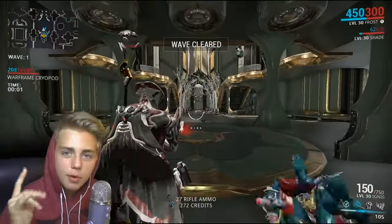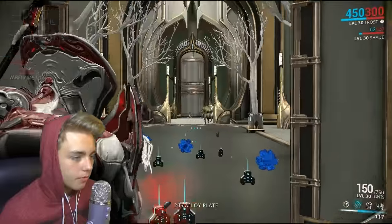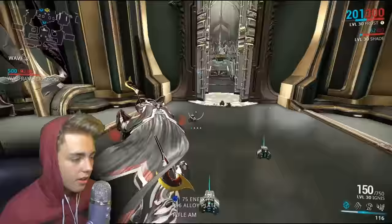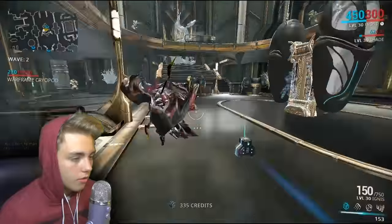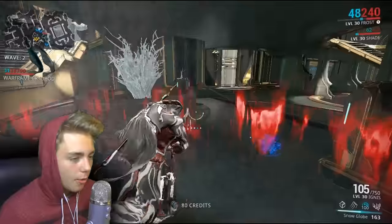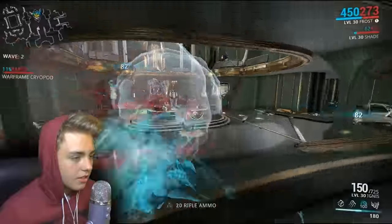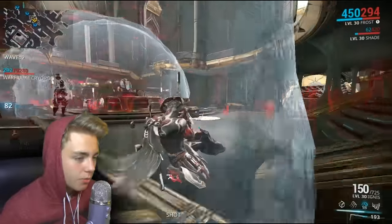I'll try his number one ability too, because I'm pretty sure his number one ability instantly freezes any enemy that touches it — I think they changed it, or it was always like that. Or it could just one-hit kill everything. Holy crap, how is it doing that much damage? This is a T4 survival. I'm going to put some more globes down. The size of the globe is pretty big for 160 range — plenty of range.